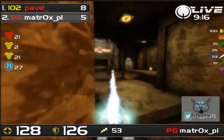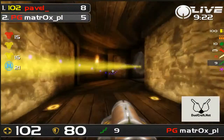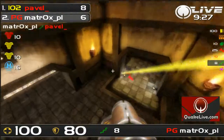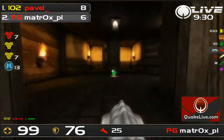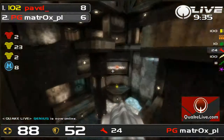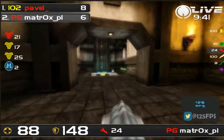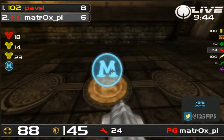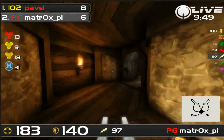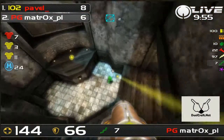50 seconds here to do 3 frags. If he gets this kill. Nice rail. Alright, let's see where he's going to spawn — probably a later spawn. If I was Matrox now I would have considered going for the low rocket launcher and taking the tele. That was pretty much sealed right here. So Pavel's going to take the first game. Not enough time, having bad spawns. Impressive.